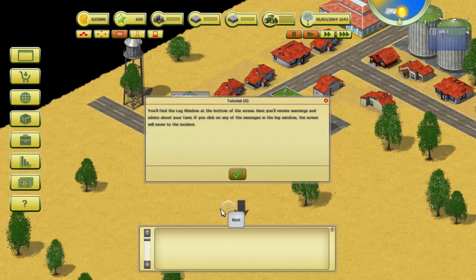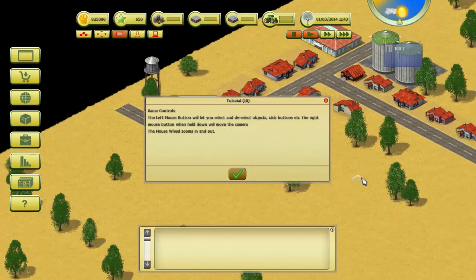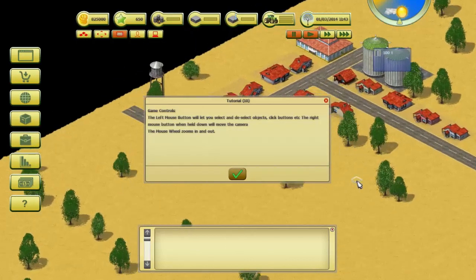You'll find the log window below — receive warnings and advice about your farm. If you click any of the messages in the log window the screen will move to the incident. Game controls: left mouse button will select and deselect objects, click buttons, etc. The right mouse button when held will move the camera. The mouse wheel zooms in and out.